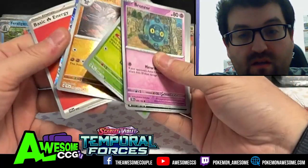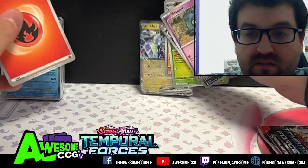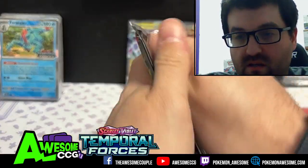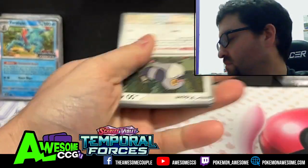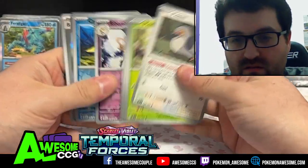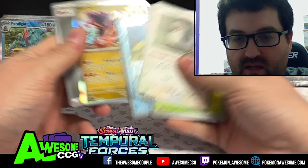Roselia, Excadrill, and Miraidon EX — with that there it's a pull. We got a hit. If we can get one per box as a hit, that'd be great. Rufflet, Carvanha, and Kyurem.